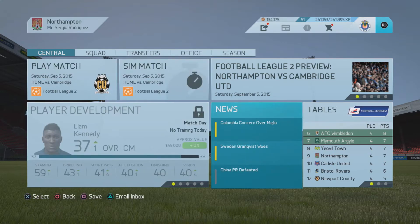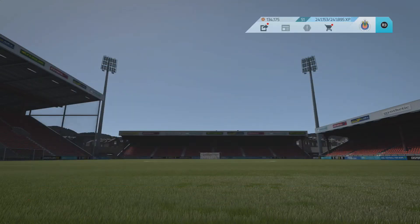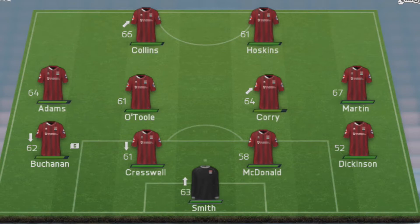Cambridge are currently 14th and we are 9th, so this is gonna be a very intense match as we try to get some points and get into the playoff places. This is our squad: Collins and Hoskins up top, Adams and Martin in midfield. We're going with O'Toole at the back just to rest Danny Rose — he's been doing well and deserves a break. Our first youth academy intake, Dinkins, is gonna be starting today.